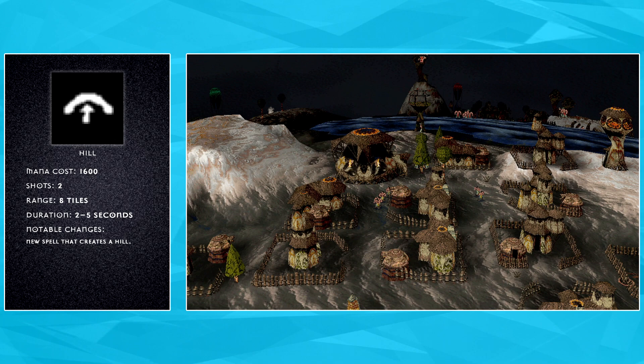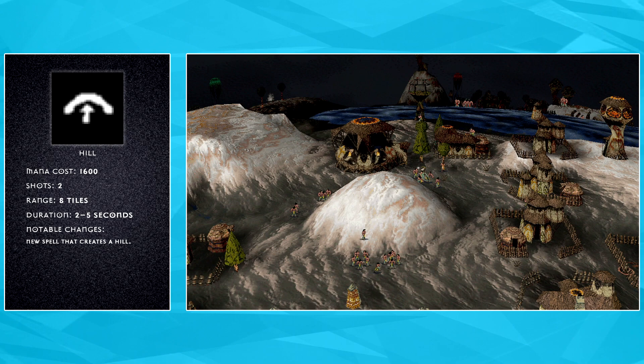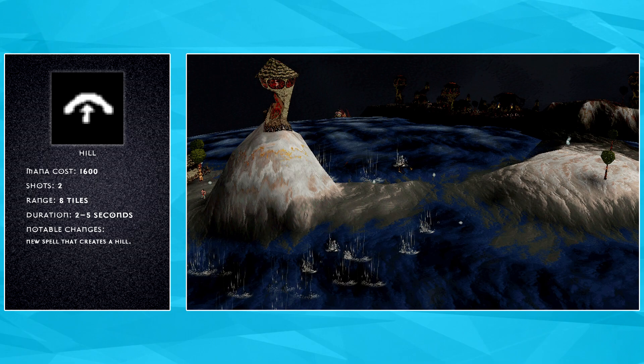The last spell change is a new spell. In the slot where the guest spell would usually be, you can add two charges of Hill for a cast of 1,600 mana. Don't sleep on Hill. Placed correctly, it can destroy four huts on low ground, which is as much as a Firestorm. It's actually a particularly potent offensive spell and creates some interesting situations for players to experiment with.